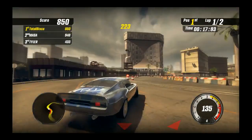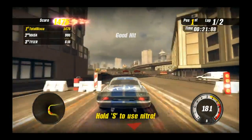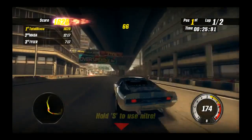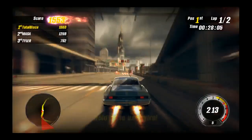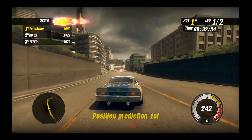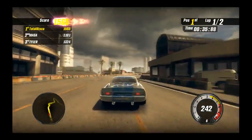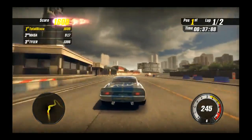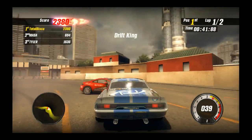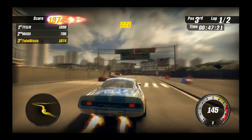You might think I'm doing a handbrake turn, but no — this is actually without handbrake, I'm just holding down the accelerator. S to use Nitro. I'm not going to use Nitro on a sodding corner. Position prediction — that's nice encouragement. If you predict that I'm going to win, that's the handbrake — one tap. I'm the drift king. How useful is that when I'm in third sodding place?